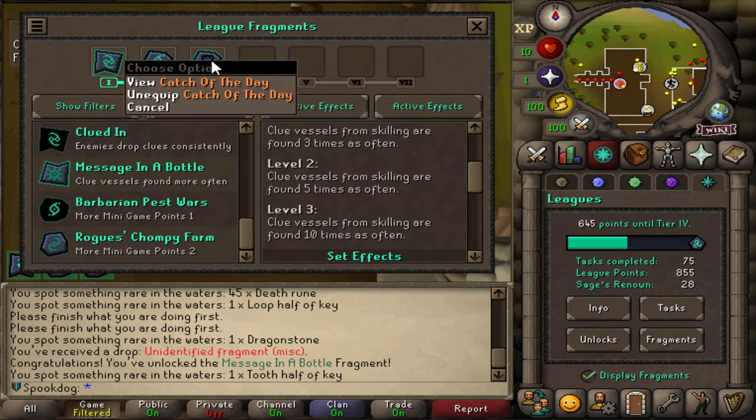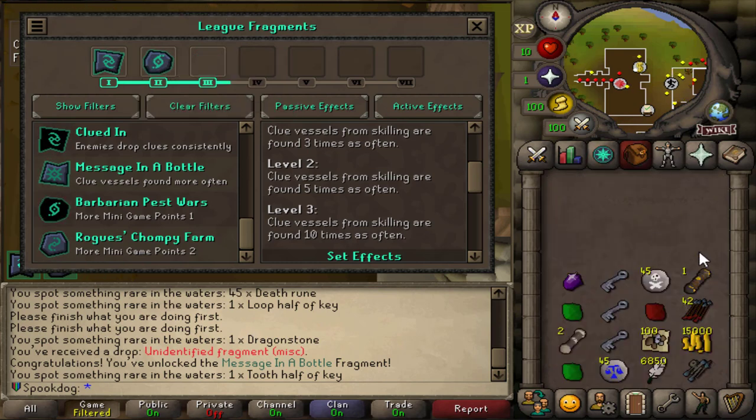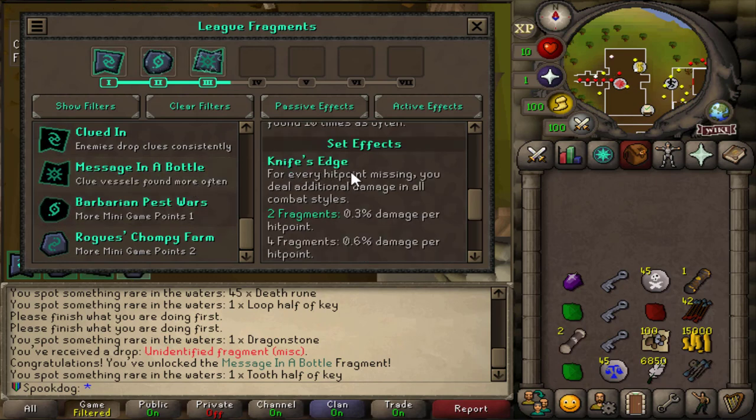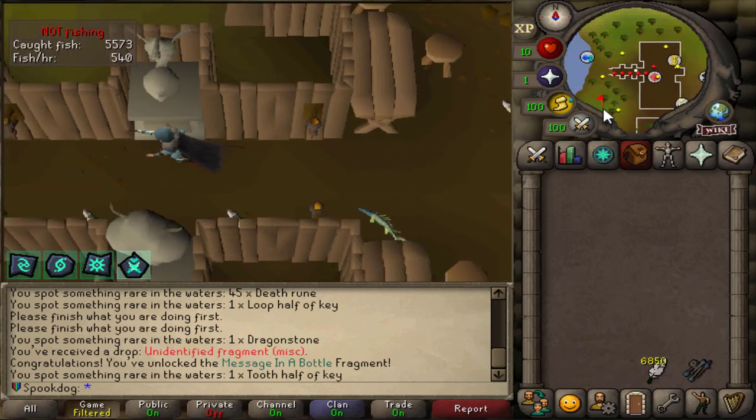I think I'm gonna unequip Catch of the Day since it's maxed out and I really need to AFK fishing, but I just keep getting stuff and it keeps filling up my inventory. It's not that often — I've been fishing for a few hours, but still. I want to max out all of my relics because apparently that's a task, so I'm gonna equip Message in a Bottle. I'm getting the Knife's Edge set effect — not really relevant to fishing, but it'll come in handy at some point. Anyways, back to fishing.